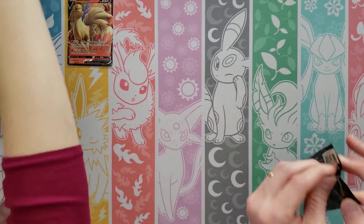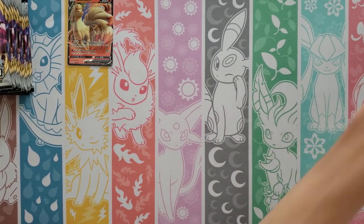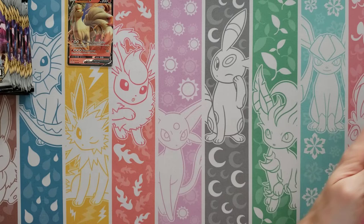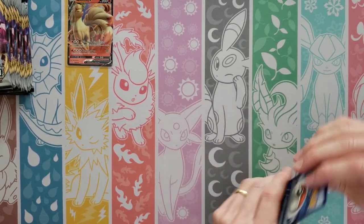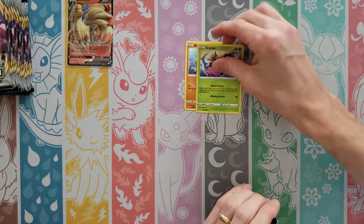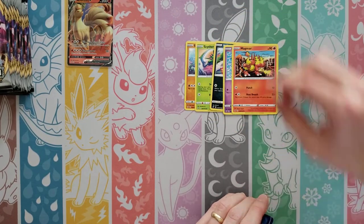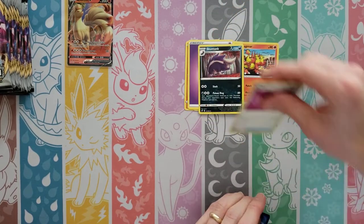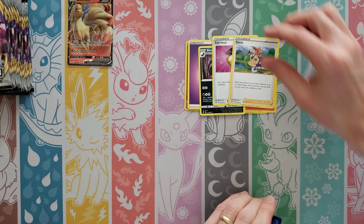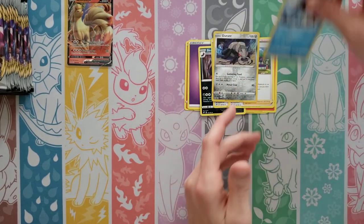So we are trying to complete the Master Set here, so we've got kind of a ways to go, but I think we've made some pretty good progress. Binacle, Scyther, Volbeat, Dreepy, Magmar, Psychic Energy, Skuntank, Full Heal, Sonia — Reverse is a Durant — and then a Beedrill Rare.